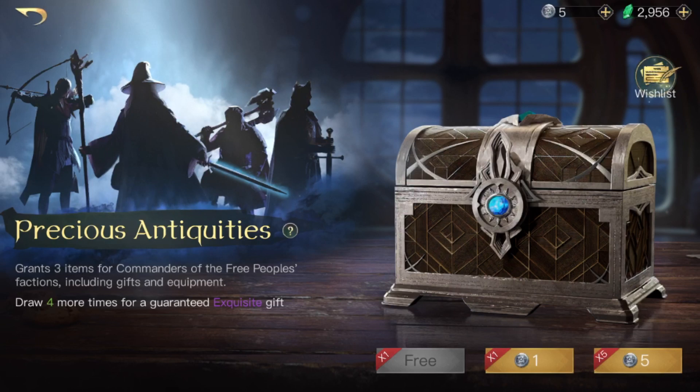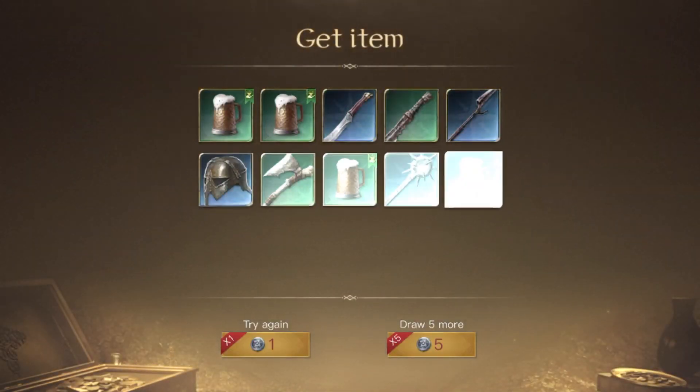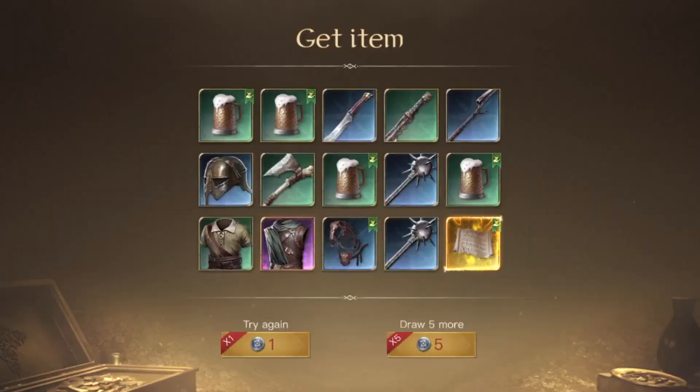Let's hope we can get something — one of those items I want for Theoden. Come on — another quenya score. And we got some quilted armor with attunement, which gives more commander focus. That'll be good for something like my Arwen or even to put on Galadriel if I eventually get her.